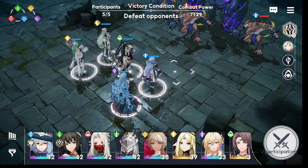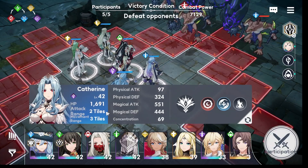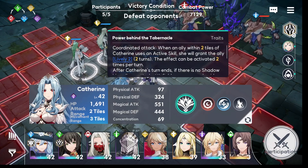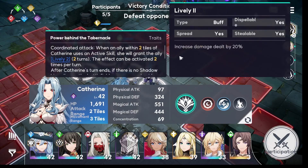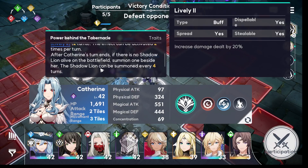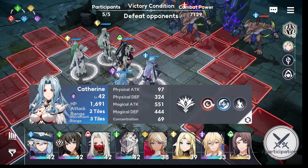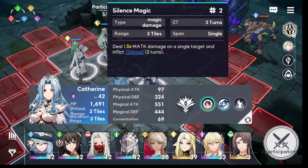I'm gonna test Catherine right now. Catherine is a dark unit, a mage. Based on her skills, she specializes a lot in debuffing. Her trait is: when an ally within two tiles of Catherine uses an active skill, she will grant that ally increased damage. She can also summon creatures next to her which you can use to attack and defend. I went the bottom path for her build.